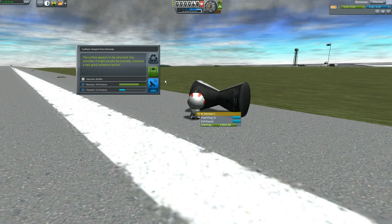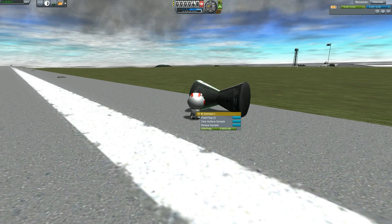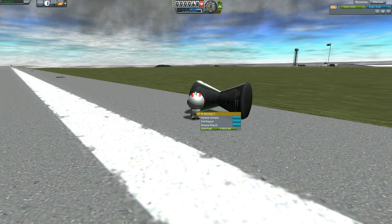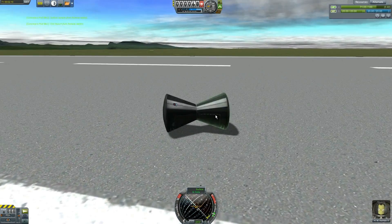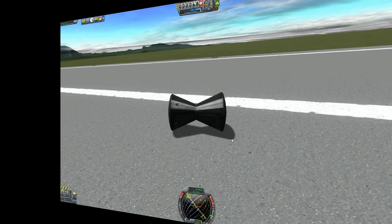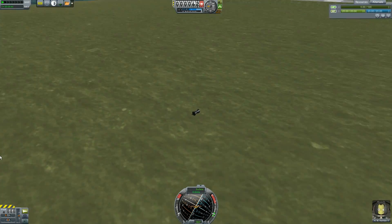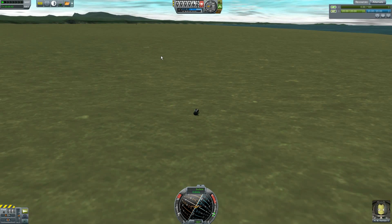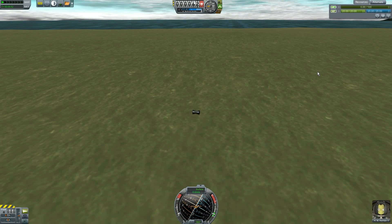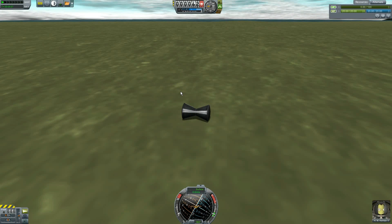I'm going to take a surface sample from the runway - keep it - and an EVA report from the runway - keep it. Hop back in my ship. Now we're going to go a little bit farther off the runway because there are shores out there we can get to. Well, I've run out of power - my ship turned and I couldn't turn it anymore, so I didn't make it to the shores. I'm going to leave myself here and go back to the space center to launch another one to get to the shores.